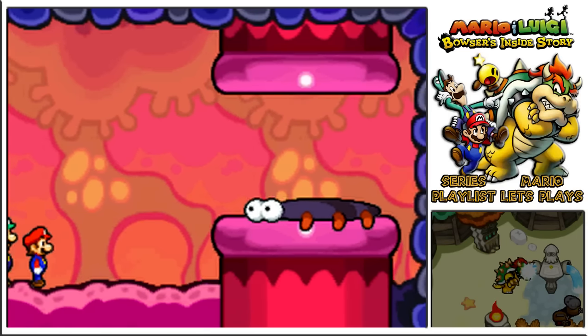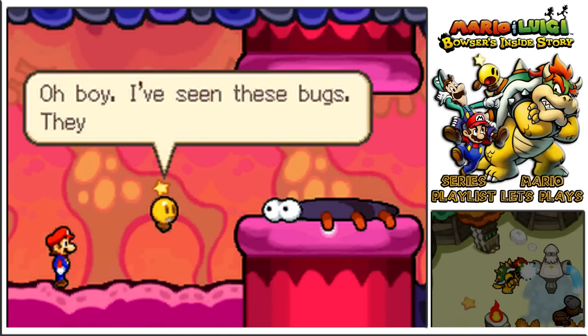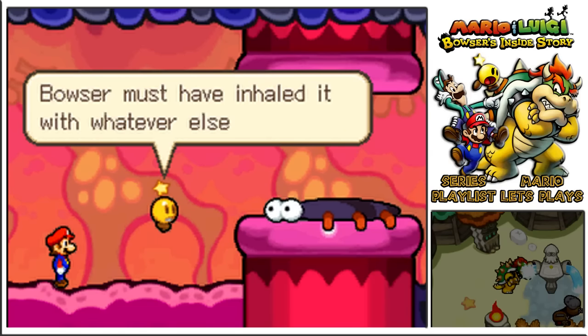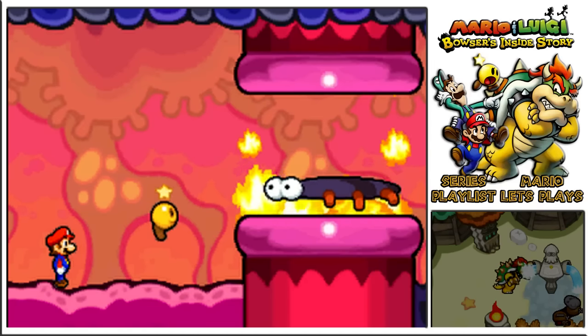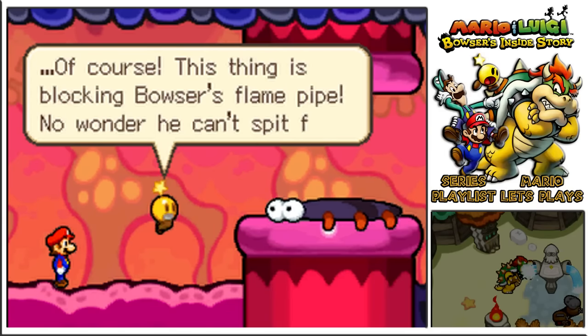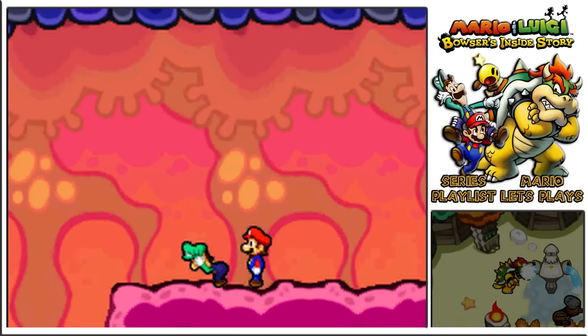What do we have in front of us? Oh boy, I've seen these bugs - they live in Dimblewood. Bowser must have inhaled it with whatever else he ate. But you have gone this big - what's it been eating? Flames? Of course! This thing is blocking Bowser's flame pipe. No wonder he can't spit fire.